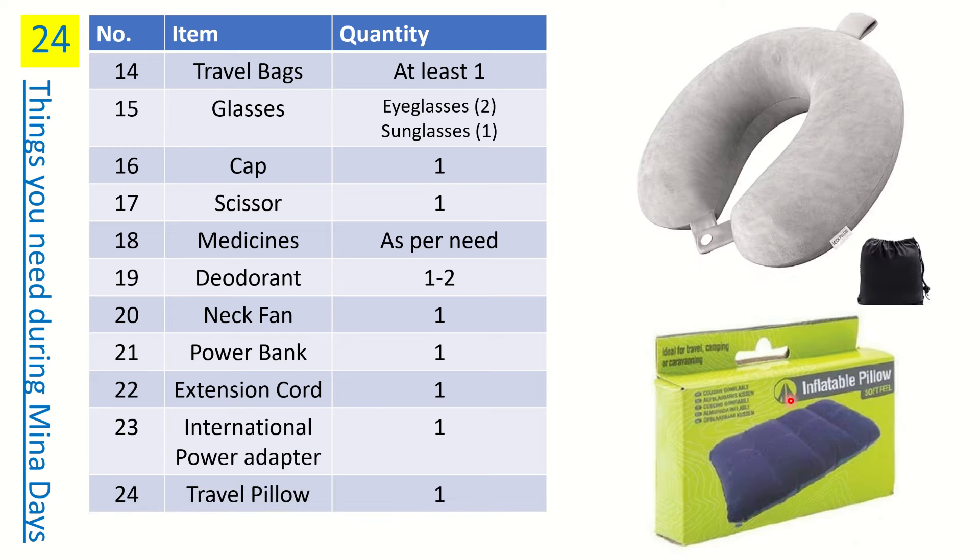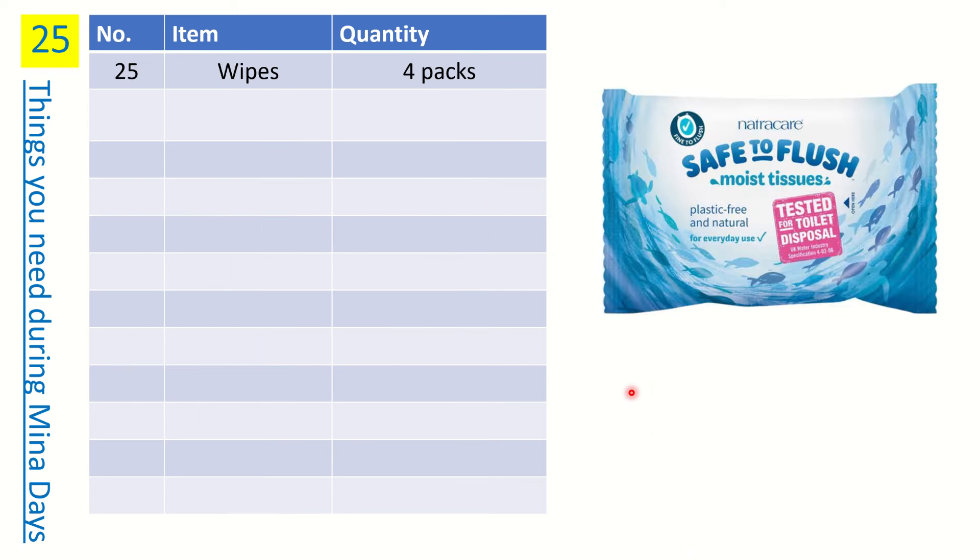Number twenty-two is a travel pillow — this is optional. I recommend an inflatable one: when deflated it's flat, and you inflate it by blowing air into it. This gives you a comfortable pillow for your few hours of sleep in Muzdalifah. Note: the neck-style travel pillow typically used for flights is not needed in Mina.